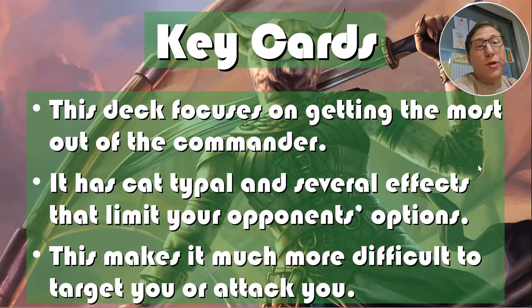This deck focuses on getting the most out of the commander — it's very focused on the commander, which is one thing I like about this one. It has cat kindred and several other effects that limit your opponents' options. This makes it much more difficult to target you or attack you. There are a lot of effects that just prevent other strategies from working against you to begin with, so this is very effective.